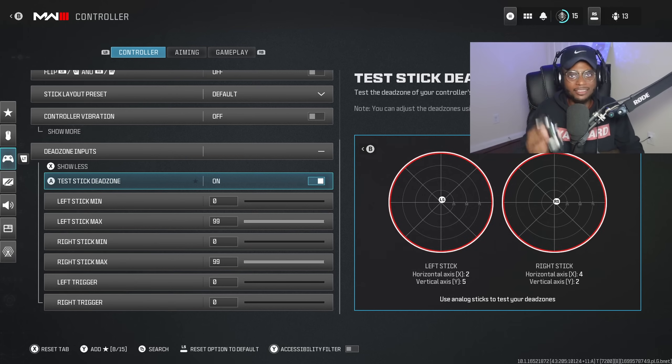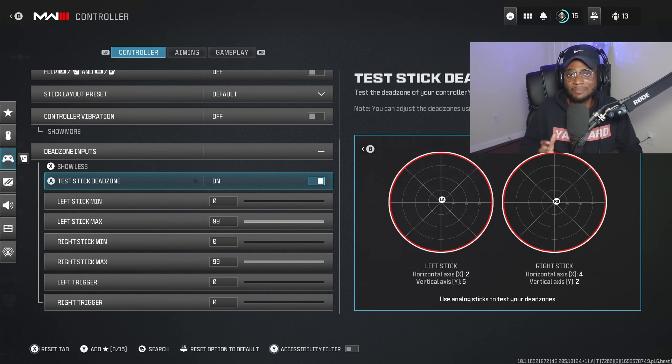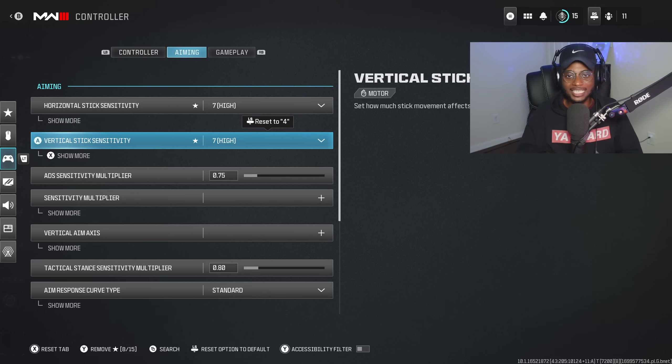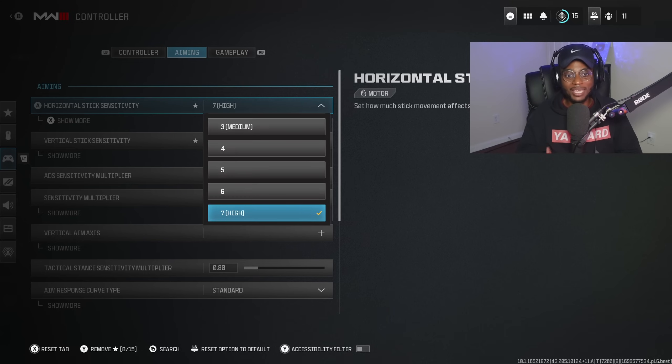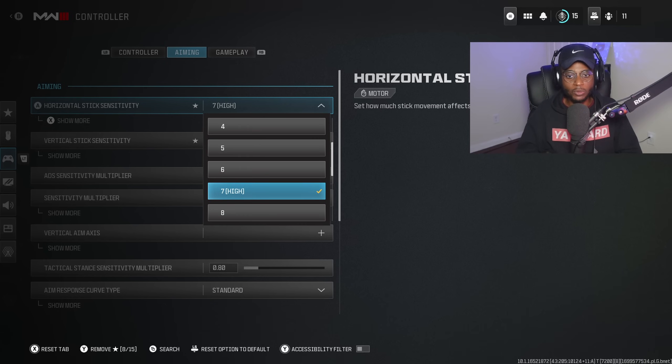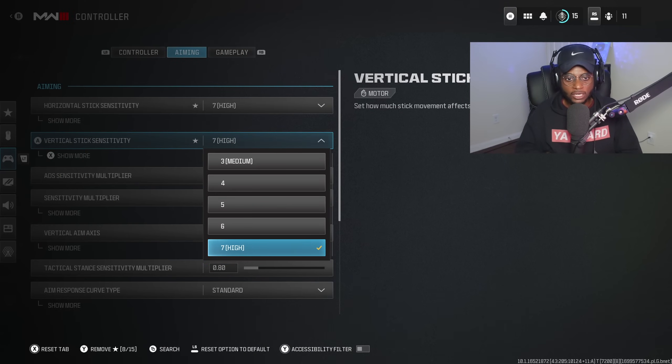I have an Xbox Elite controller — these are typically good quality and I've had zero issues, so the dead zone setting isn't as drastic as it might be with other controller brands. Now for aiming, we're looking at horizontal and vertical stick sensitivity. If you followed me on Modern Warfare 2, you know I was a huge advocate for playing on four sensitivity in the horizontal four-to-six window. In Modern Warfare 3, I've bumped it up to seven, and done the same for vertical sensitivity.